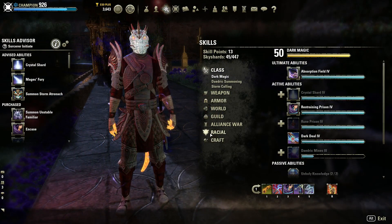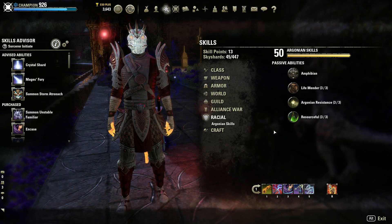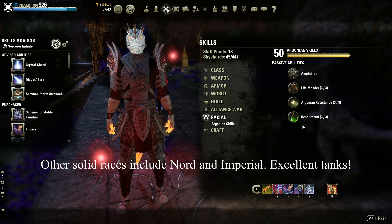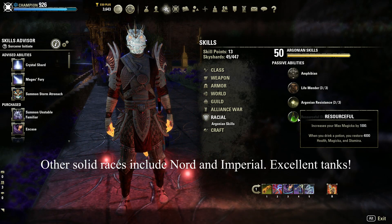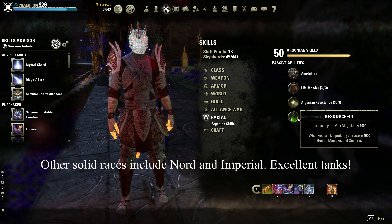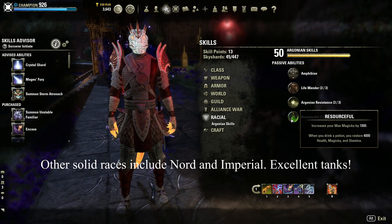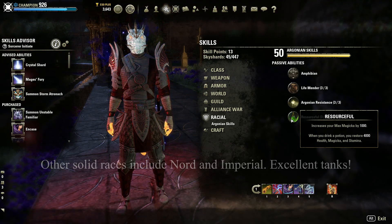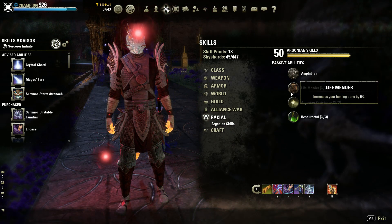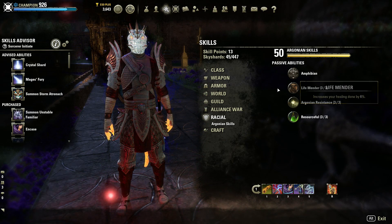Of all the races currently available, I think Argonian is excellent because of the resource restore on potions, which is very helpful for Sorcerers in combating the resource problems you can run into. As you see here, the Resourceful passive is the one we're talking about. Max Magicka is also nice for ensuring we have a larger pool to accommodate for our Magicka recovery, and the Argonian Resistance and Life Mender passives are both good for increasing our survivability and self-heals.